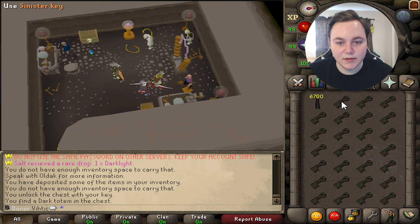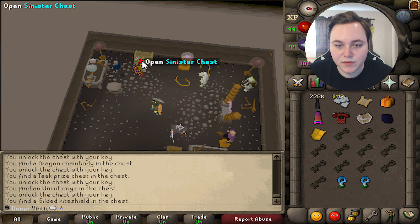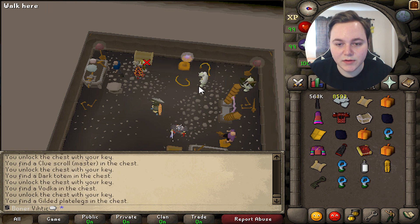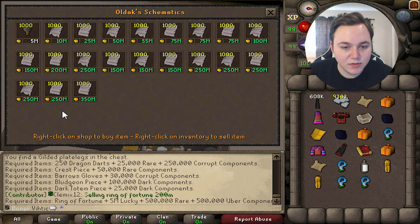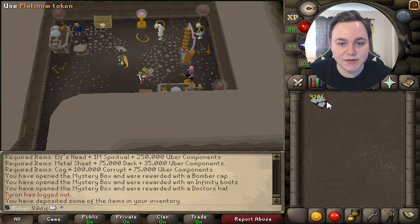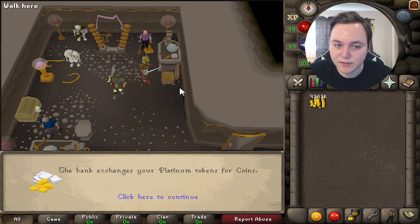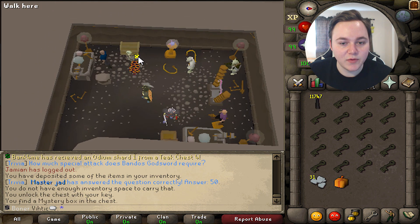Now let's open up the sinister keys — we got 250 of these. I'll get out 20 at a time. So far we're getting dark components — we're going to get a ton of those — and a lot of mystery boxes as well. Dark components are used for bludgeon transmute, totem transmute, siphon, and a lot of other things. Let's see how much the cash value is — looks like about 10k each, so around 10 mil total so far. Let's keep going.